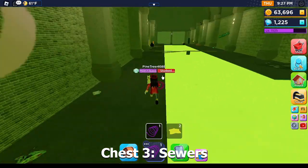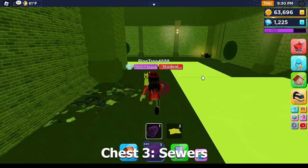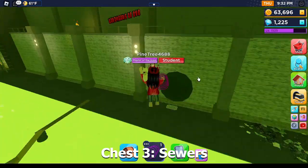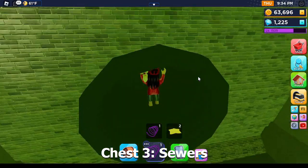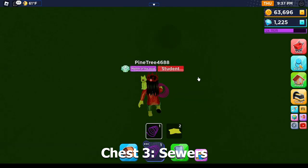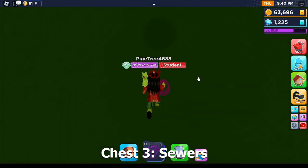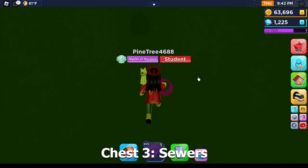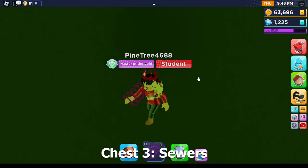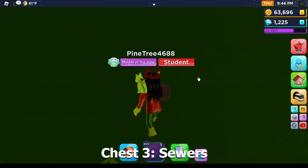Now once you go through, you're going to want to go to nearly the end of the sewers. And you're going to want to go into this pipe right here, the second to last one. When you enter, you just want to follow along the pipe until you get to this grate. This grate is a sign that you're headed in the right direction.